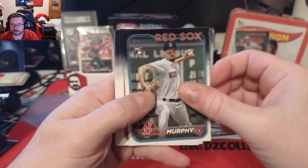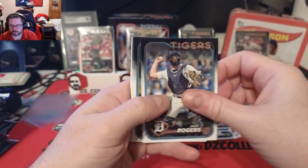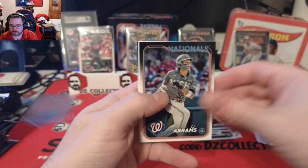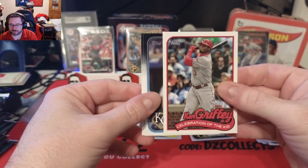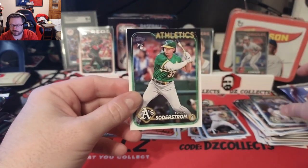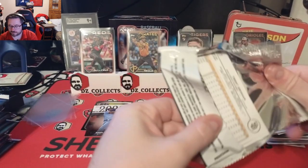Chris Murphy rookie, Nick Senzel, Mike Yastrzemski, Owen White, Jake Rogers, JP Crawford, Sean Murphy, Devin Williams, CJ Abrams, and the celebration of the kid — King Griffey Jr. in the Reds uniform — like that card. Michael Garcia and a Tyler Soderstrom rookie for the A's. Collecting some of the good rookies so far, you love to see it.